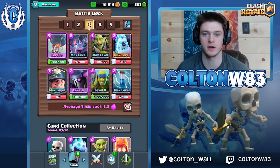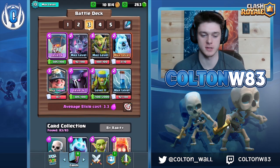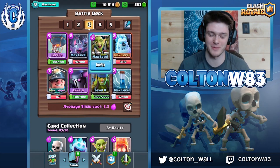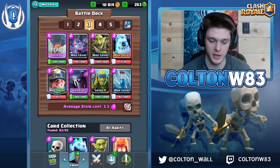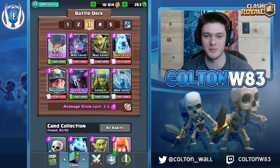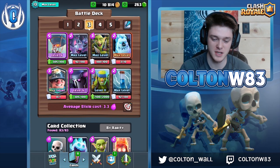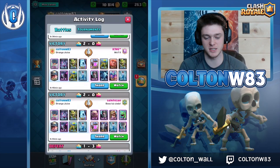We're going over a Pekka swarm balloon deck. Right now almost every good deck has spear goblins, goblin gang, and bats until they get nerfed — or goblin hut. Spear gobs are OP so maybe they'll get nerfed, but until then we might as well abuse it for some 12 wins and ladder.